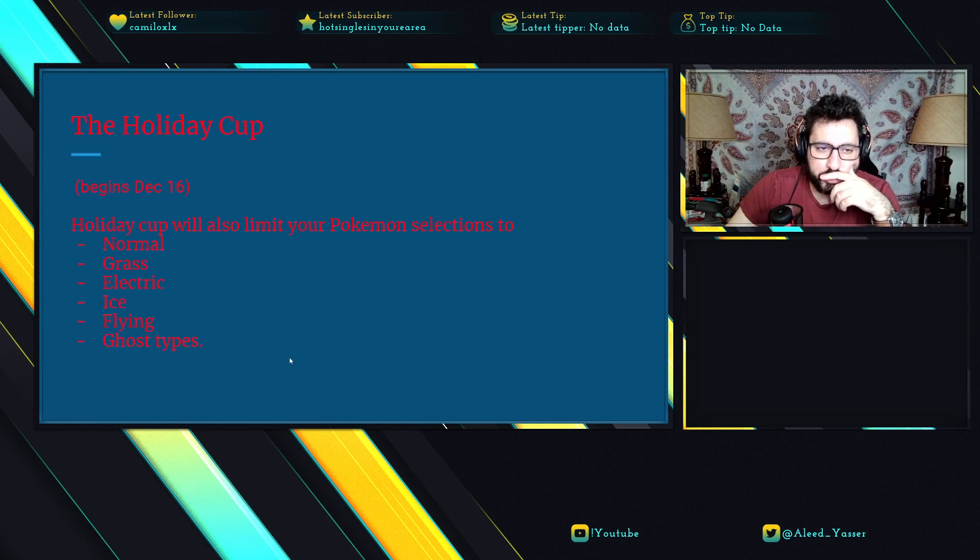So what is Holiday Cup? It starts December 16th, which is in two days. It's a Great League version where only a few types are allowed: Normal, Grass, Electric, Ice, Flying, and Ghost. Ice typing beats two other typings and goes neutral against two more, making it the dominant type. Electric is kind of the second best typing unless you have some Ice or Ghost typing, which gives you a niche decent spot in the meta like Frostlass, for example.